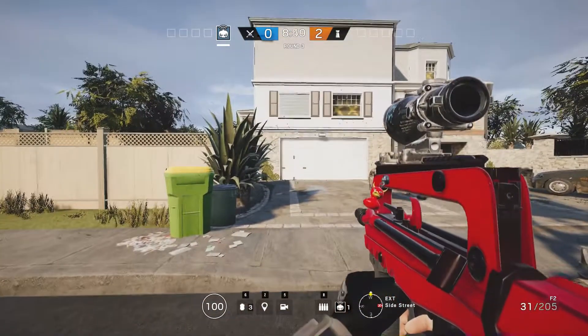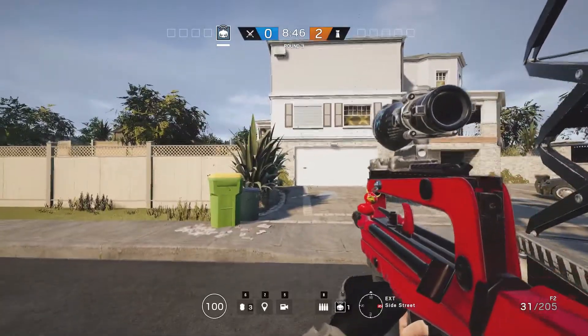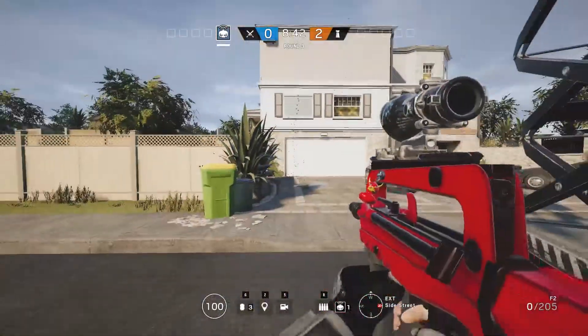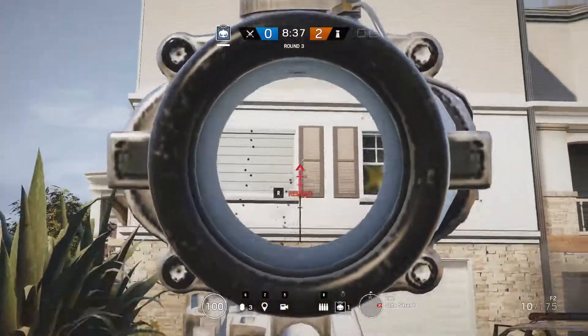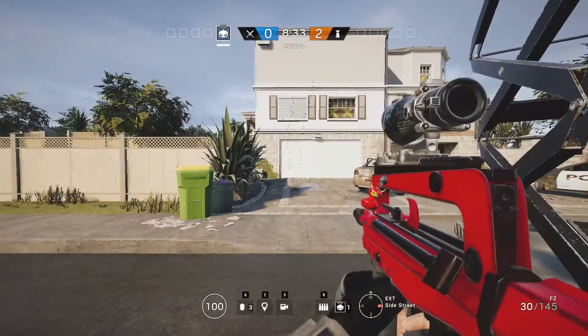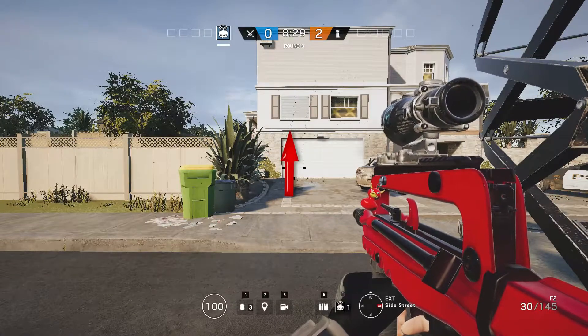Preferably a non-destructible wall. First I'm going to show you me shooting the weapon without moving my mouse in any way. I'm simply just holding down the trigger and as you can see from the bullet pattern, the recoil forces the gun up but also a little to the right as well.